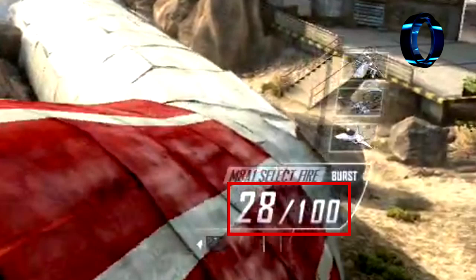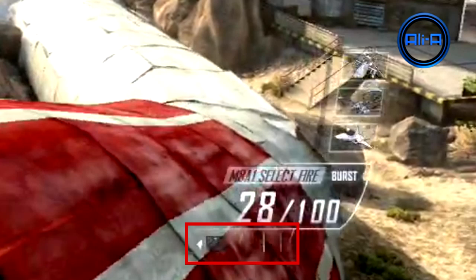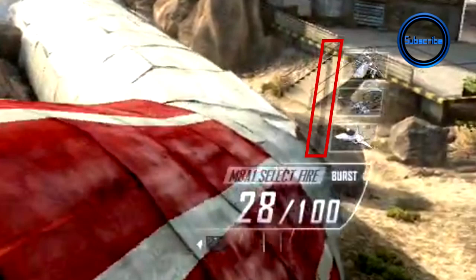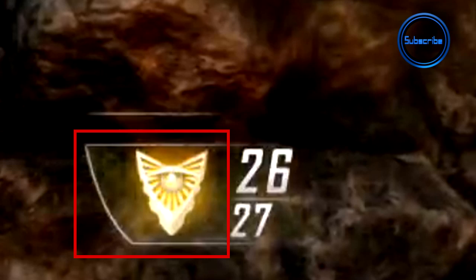We have numbers to represent the ammo rather than the bar from Modern Warfare 3. Underneath that we have the slot for lethal and tactical equipment, and above that the select fire option which I've already shown in a previous Black Ops 2 video. The killstreaks themselves will be shown throughout the video, along with the bar used to build up to those killstreaks. In the bottom left we have the team emblem.